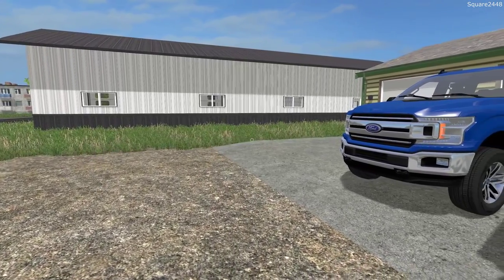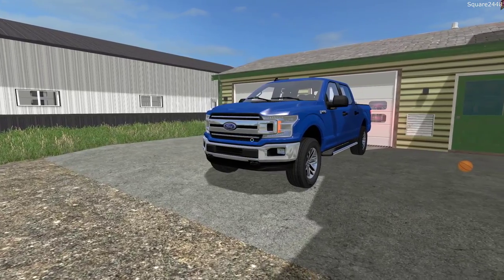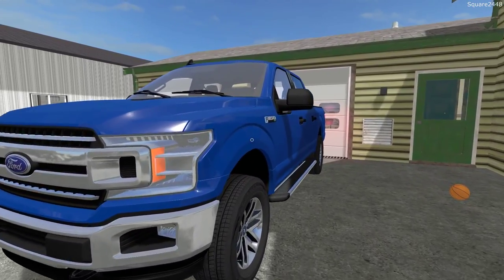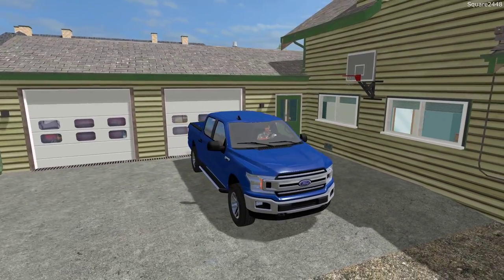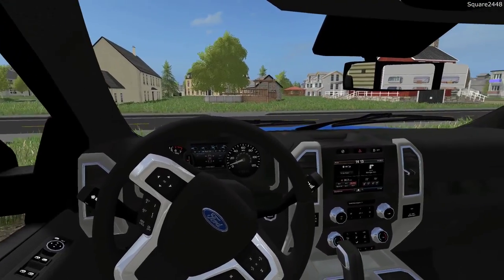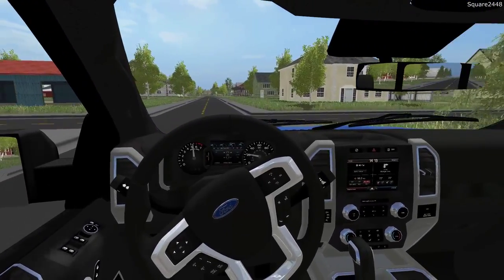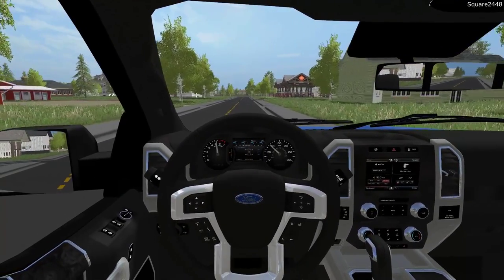Welcome to FS17 Lawn Care. Today we will be mowing a few commercial lawns on the Square Farms map. We'll be making our way over to the shop in our brand new 2018 Ford F-150 XLT. I got it pulled out of the shop so the 5.0 V8 can get warmed up. Today we will be using the brand new Ferris 48 inch stand-on mower, along with the brand new 2018 Ford F-350 regular cab dually and the 20 foot utility trailer. We will first be mowing the Chevy dealership and if we have time, one more commercial lawn.